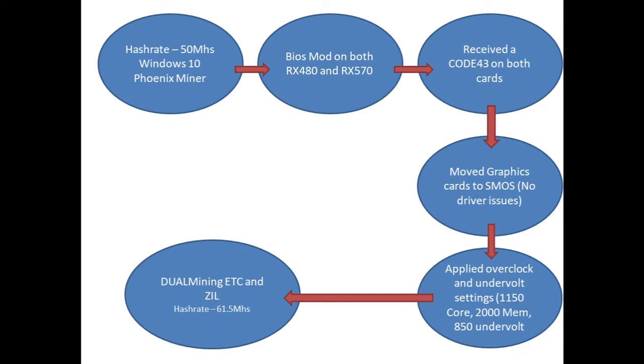We are currently dual mining Ethereum Classic and Zilliqa at 61.5 MHz per second. Let's get into the profits and breakdown of what we actually earned over the last 12 days.